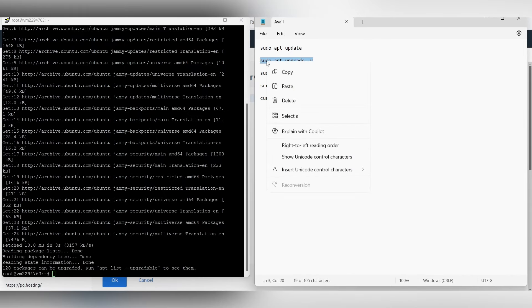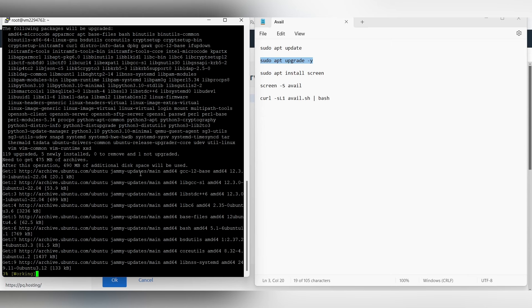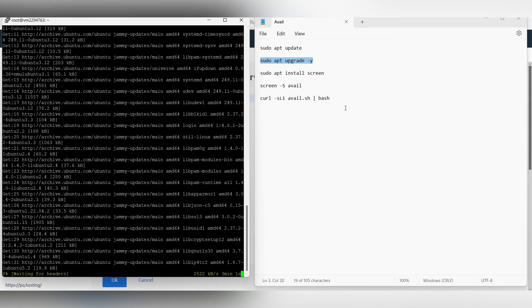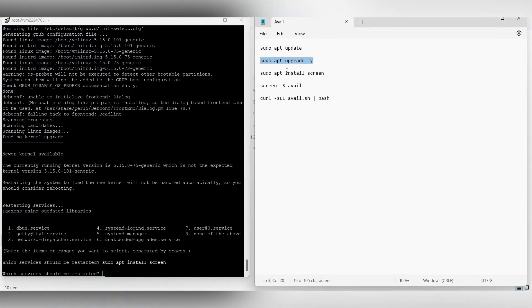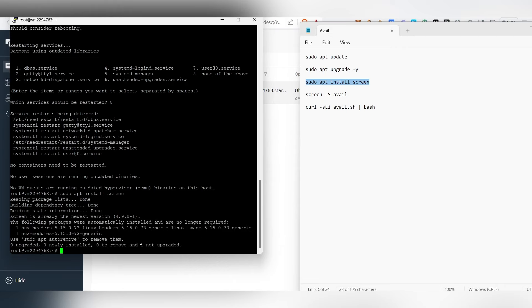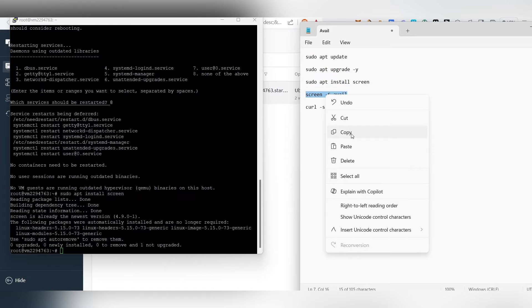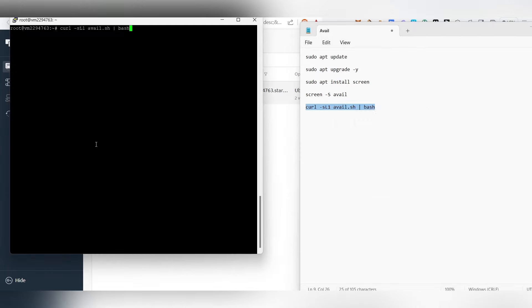Now copy the first command, right-click in PuTTY to paste it, and press Enter. The second step will take two to five minutes — wait for it to complete. Once done, it will ask which service should be restricted — type '8' and press Enter. Next, copy the install screen command, right-click to paste, and press Enter. Then copy the screen command, right-click to paste, and press Enter.